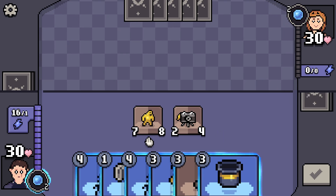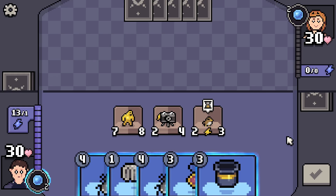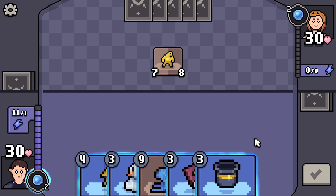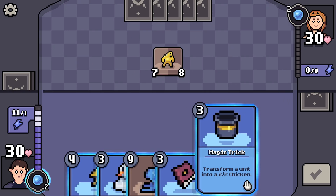At the end of your turn, give another friendly unit plus one plus one — I really love that one. And lastly, let me show you my favorite: Magic Trick — transform a unit into a two-two chicken. Oh my god, that is my favorite card by far.